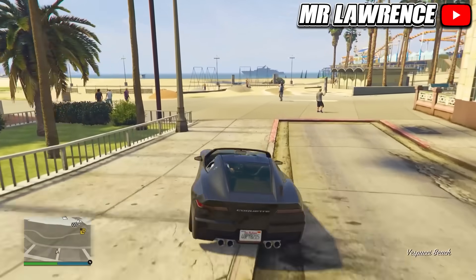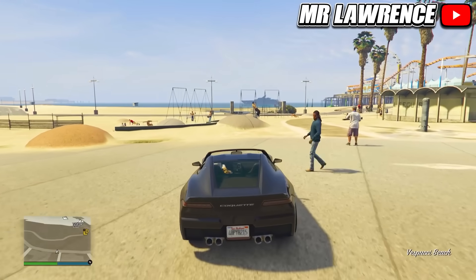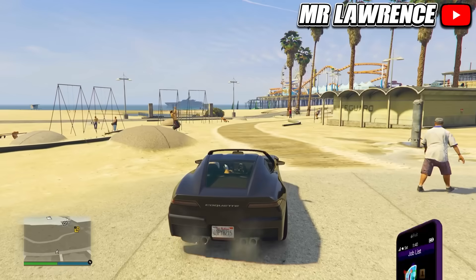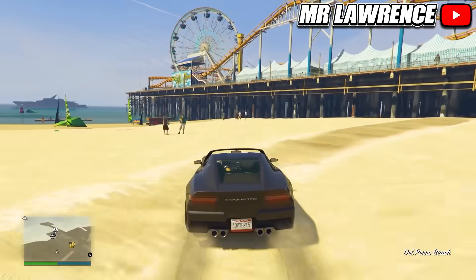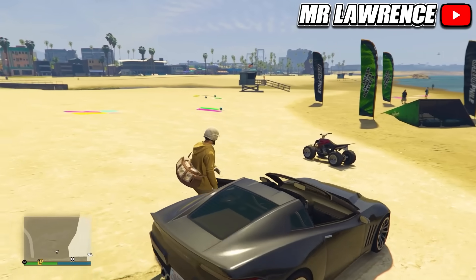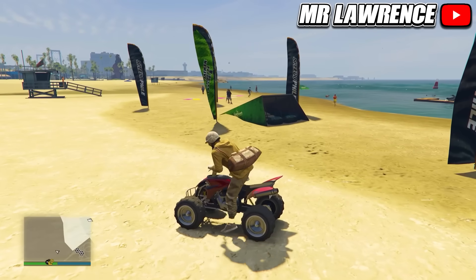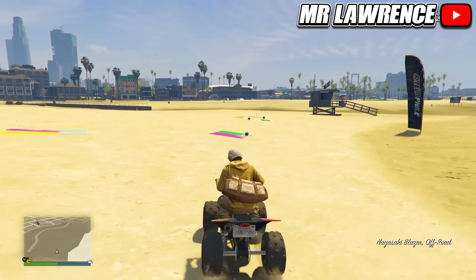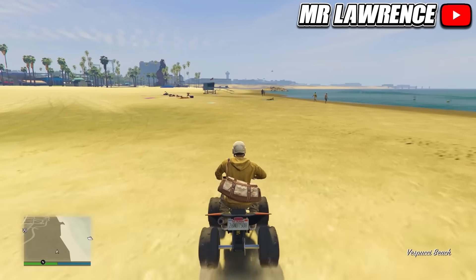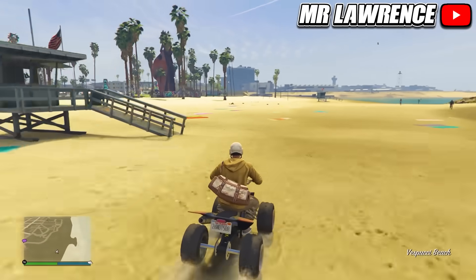We were able to buy the Dune FAV on the Warstock website but a couple months ago they removed it, so it's pretty rare again. To get the Lifeguard ATV, go to the beach and make sure it's daytime. A normal quad bike will spawn over here — if it didn't spawn, drive a couple streets away and come back. Get on the quad bike and start driving past the lifeguard houses. Don't drive too fast so the lifeguard ATV has time to spawn in.